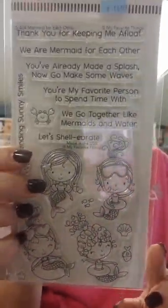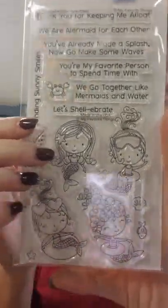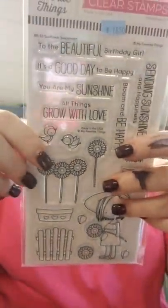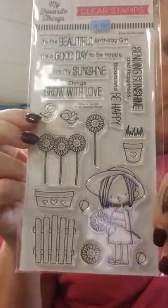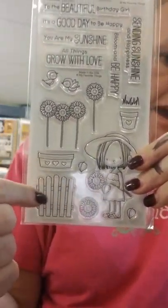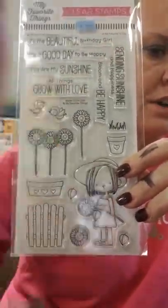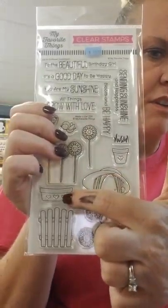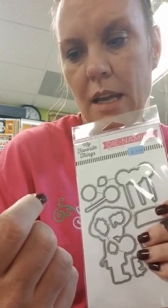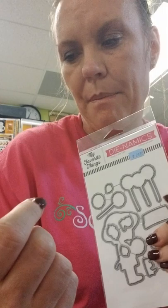These mermaids are adorable too. This one is called Mermaid for Each Other — it's an older set but we were out of it. I just love how cute these little mermaids are, especially the little curly-haired one, and there are all sorts of sentiments. The last one from My Favorite Things is Sunflower Sweetheart — so adorable, a beautiful little girl holding flowers. You've got individual flowers, flowers in a row, fencing, flowers in a pot, little pots, big pots, grass, birds, leaves, and various sentiments. There is a coordinating die too.